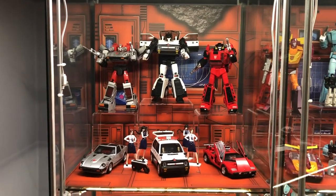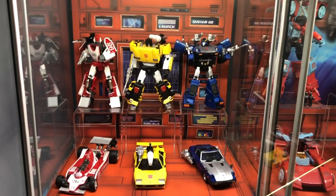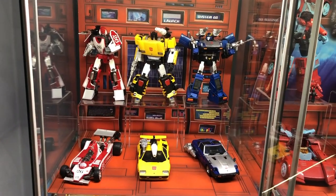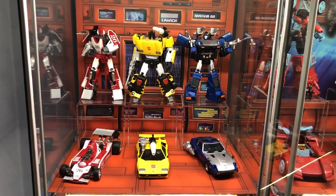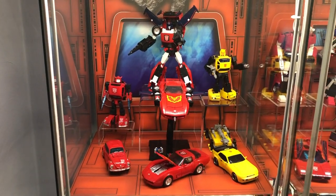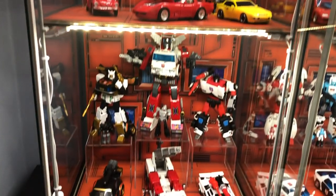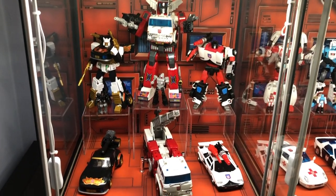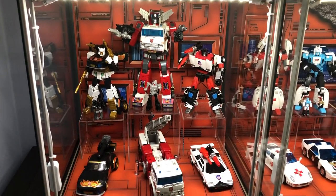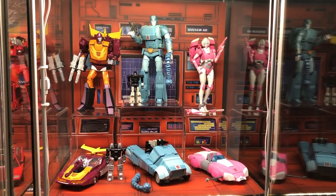These are some Diaclones — this is Silver Streak, Taiho, and Spinout. Down here we have Liger, Tiger Track, and Blue Streak. Down here is the red Bumblebee, Road Rage, and Hubcap. Down here we have Ricochet, Artfire, and Clampdown. Up here we have another Hot Rod, Cup, and RC.